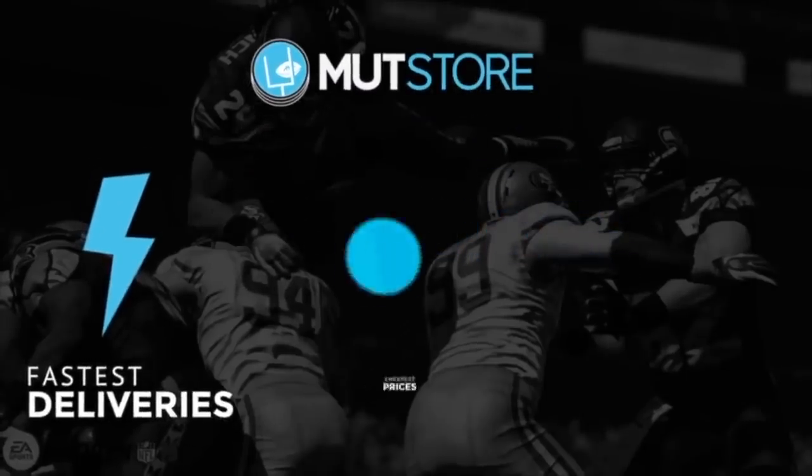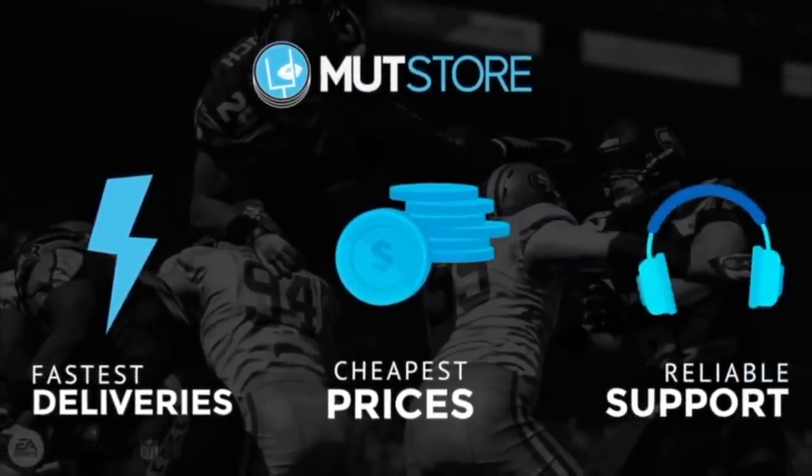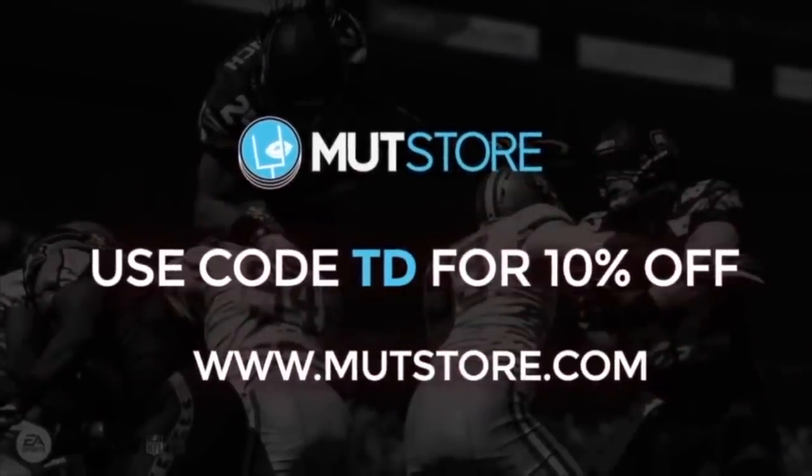If you guys are in need of some coins to get that player or team you've always wanted, make sure to check out Mutt's store and use code TD for 10% off.